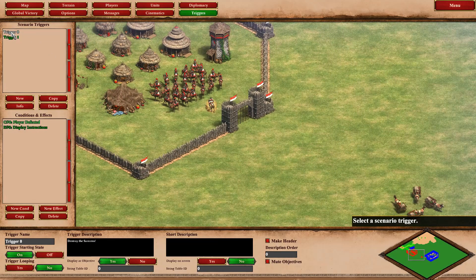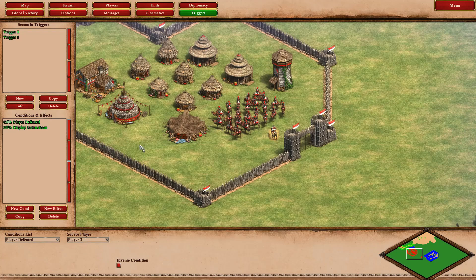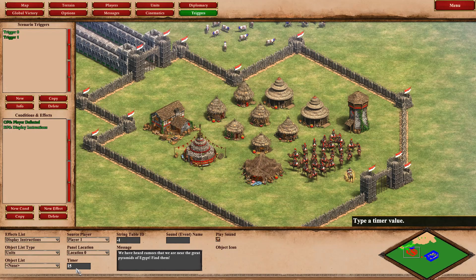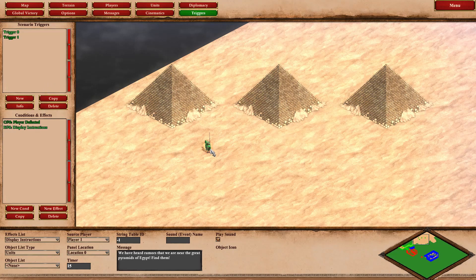I have two triggers. Trigger number one was — trigger description: destroy the Saracens. So what I did was I added a new trigger, I named it, and then I clicked 'display objective' yes, which put it up in the objectives area. That trigger — trigger zero, which is your first — will have a condition and an effect. My condition is 'player defeated', source player: player two. Player two is the red. The effect: display instructions. I put it on a 15-second timer, and I could type anything I wanted. I wrote: 'we heard the rumors that we are near the Great Pyramids of Egypt.' And I built this silly path to the Great Pyramids of Egypt, which was guarded by Edward Longshanks — as everyone knows, that is historically accurate.